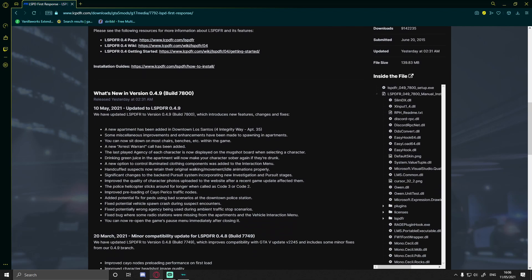There are a bunch of new things added. A new apartment has been added at 4 Integrity Way by downtown Los Santos. There are miscellaneous improvements and enhancements when spawning in apartments. You can now sit down on most chairs and benches in the game, which will definitely change things — especially for RP. I'll leave the full changelog down in the description below.